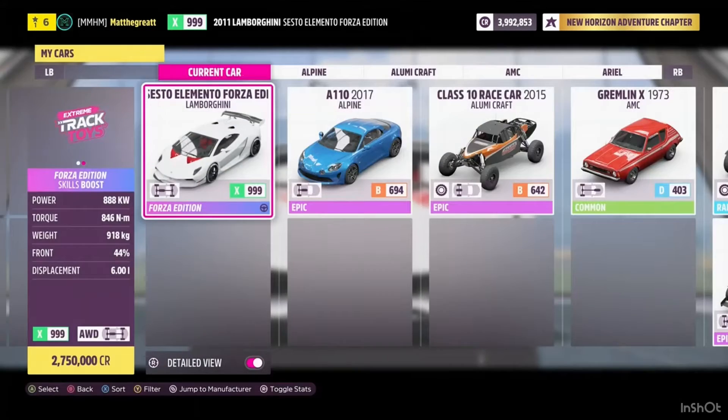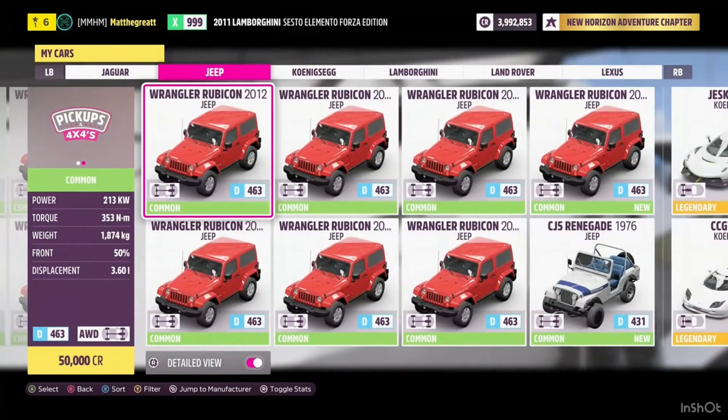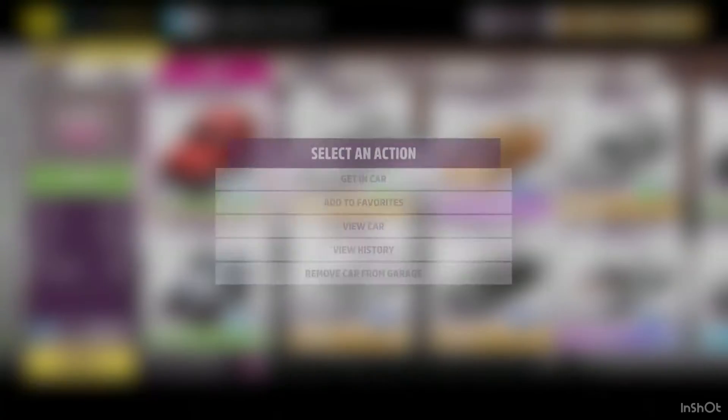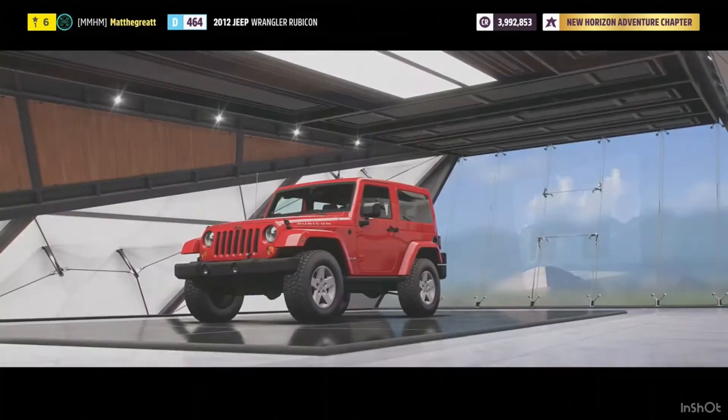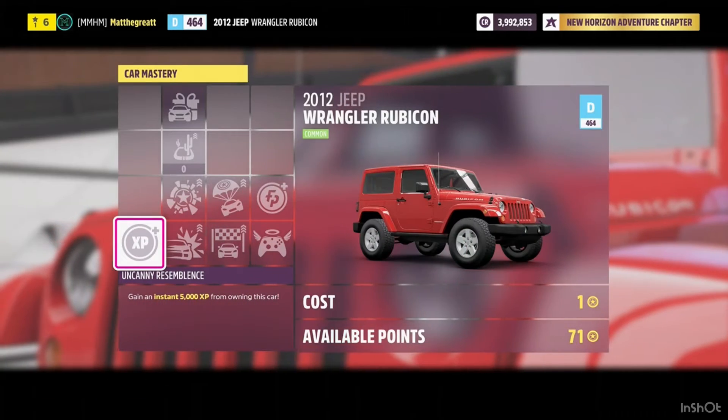Then go into My Cars and get into the Jeep you just bought. I've been doing this method for a little while so I have a few of them — just get in the one that says new. Once you're in your Jeep, go to Upgrades and Tuning, then Car Mastery, and follow exactly what I do.